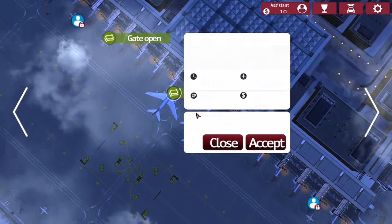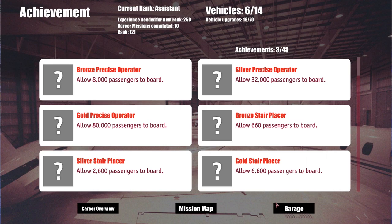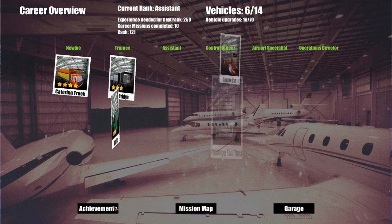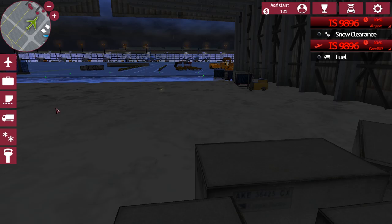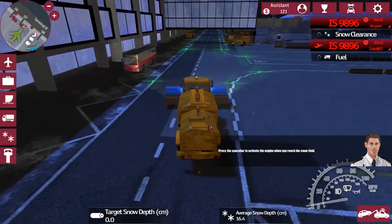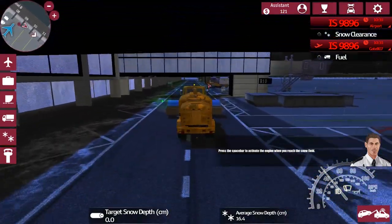Final boarding call — let's take that before they disappear. But what I just realized is that doesn't give us any XP. Allow 660 passengers to board — question is, how many have we allowed to board so far? Let's go onto the snow clearance mission. These random missions, there's no real point doing them unless you need the money, because I don't think they give you experience points.